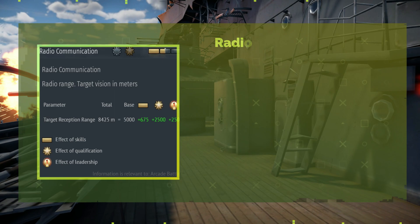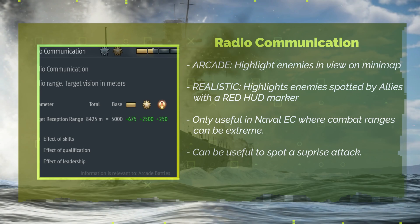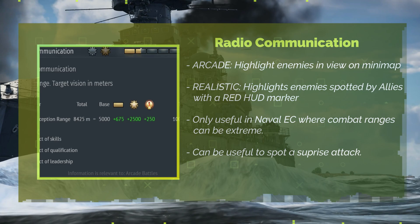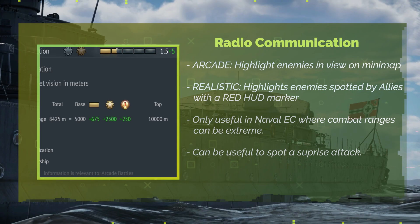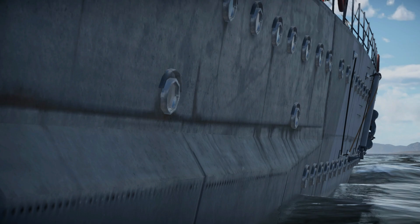Radio Communication. In arcade mode it highlights all enemies around the player on the mini map, which happens if any allied vehicle sees them, including aircraft, with a default range of 250 meters. In realistic mode it increases the range at which enemy players detected by the allied team are displayed through red arrows on the border of the screen. Either effect can be increased up to 500 meters. C tier.